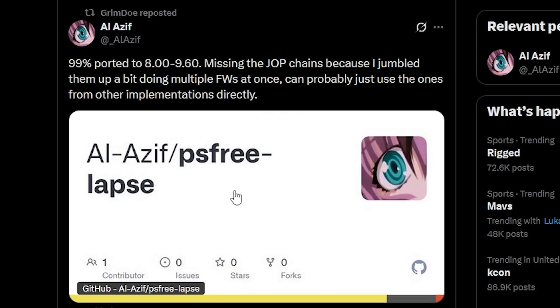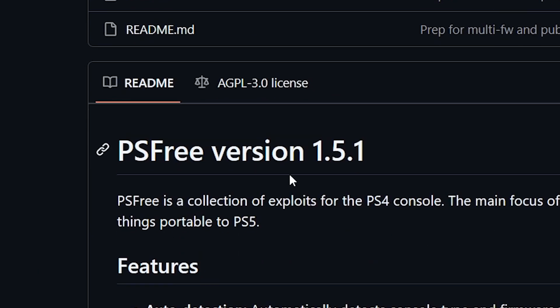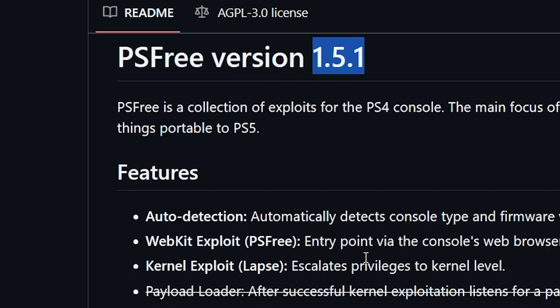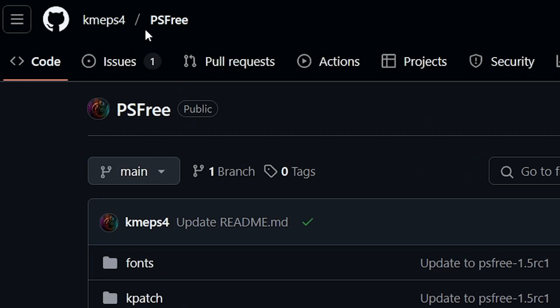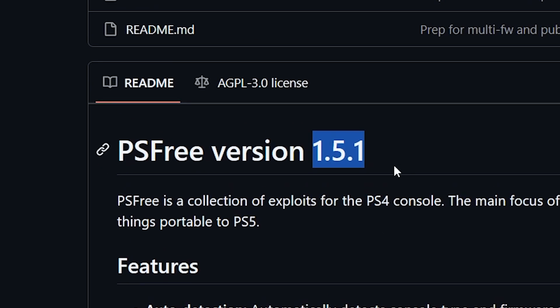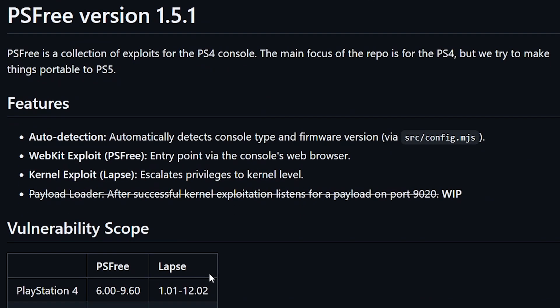They did put a GitHub repo up, and you can see that it now states PS3 is version 1.51. Do keep in mind that 1.50 was the one that Chameleon had, and now we are seeing 1.51, but it is coming from a different repo. In this version 1.51, it states that PS3 is a collection of exploits for the PS4 console, and that the main focus is for the PS4, but they're going to try to make things portable for the PS5.